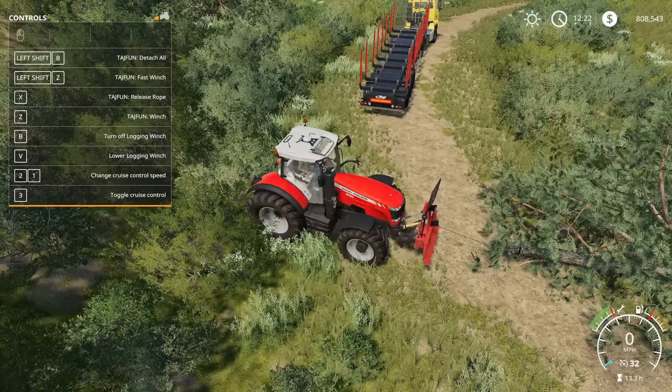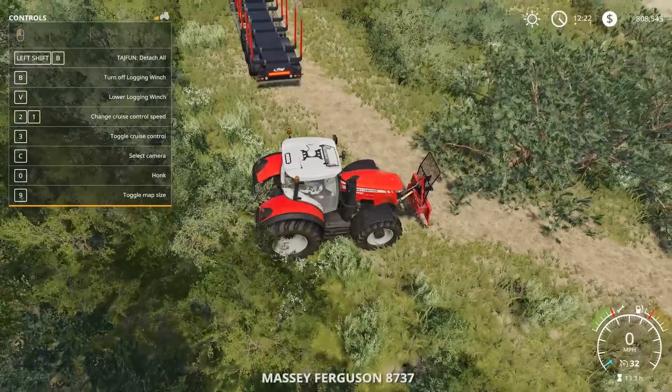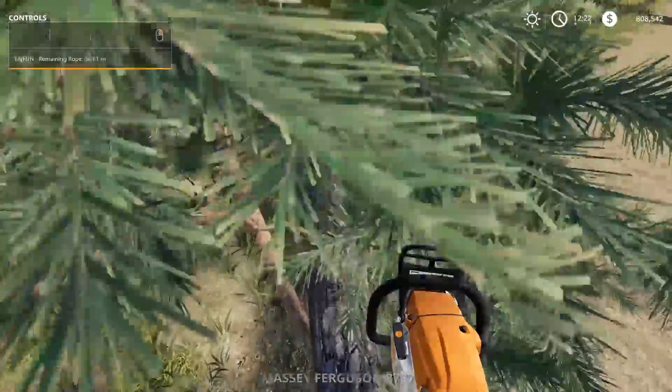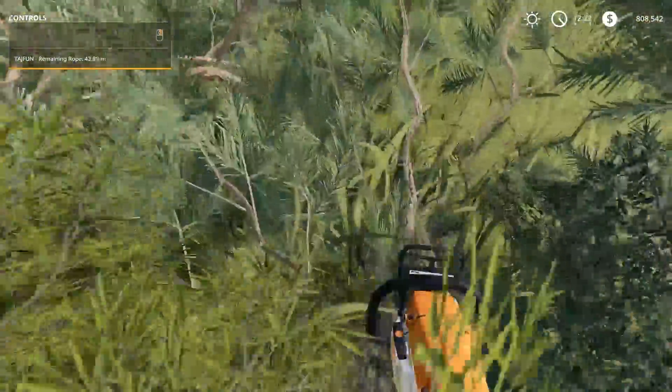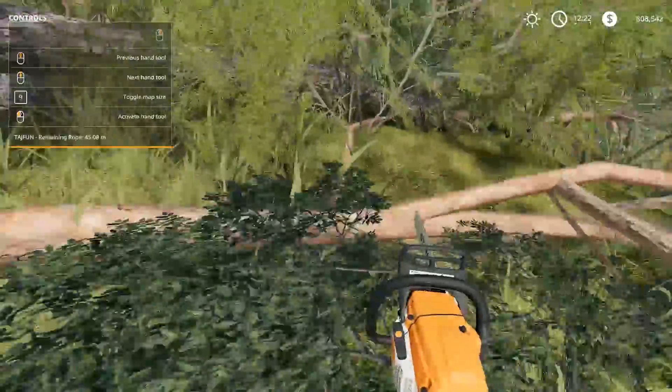Shift, left shift B — detaches all. Let's go ahead and turn this off. We got our logging trailer, hey now! Let me go through all this.